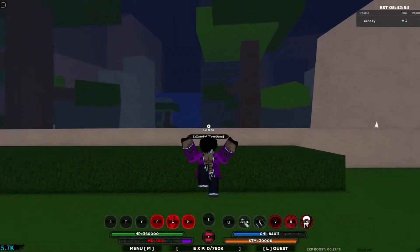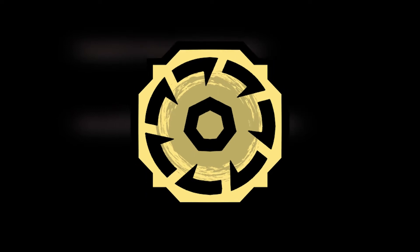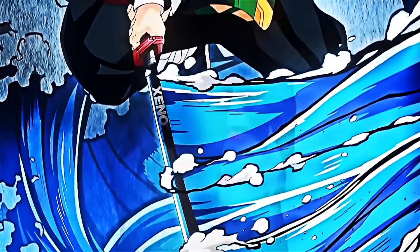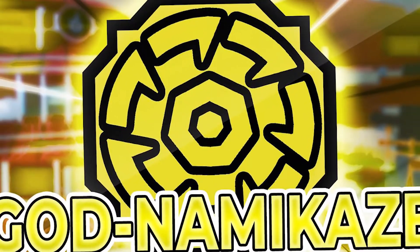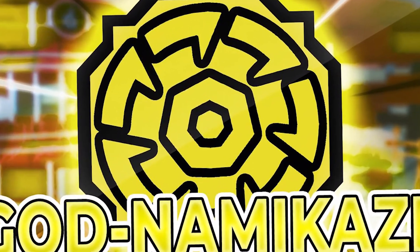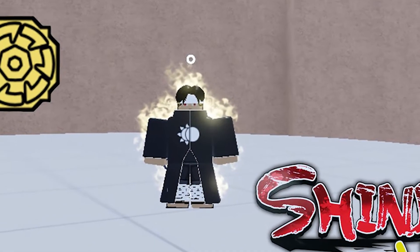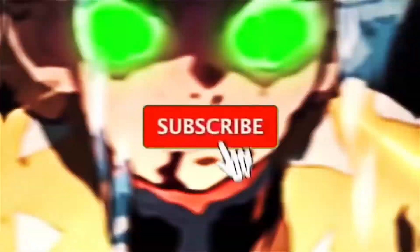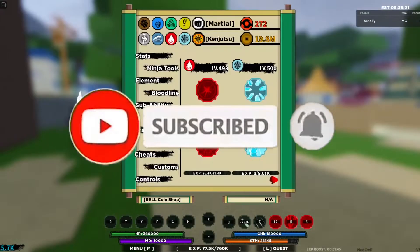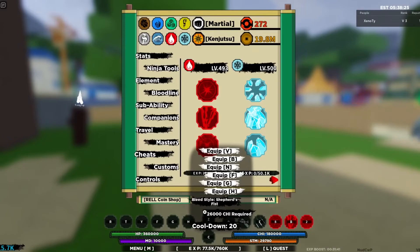Diyosanko is a limited-time clan bloodline with a rarity of 1,125. Diyosanko's moveset revolves around teleportation, fast movements, and stunning. This is one of the three variations of Senko. By holding C, the user can activate Diyosanko's mode, initially starting at stage 1, and switch between stages by holding C and pressing the corresponding number as long as they meet the bloodline level requirements. When activated, this mode drains 45 MD per second.